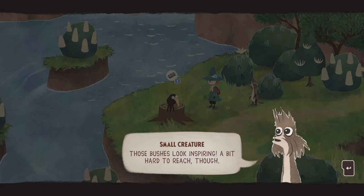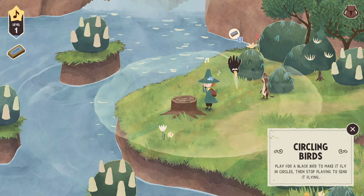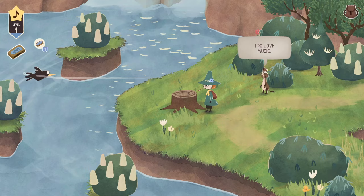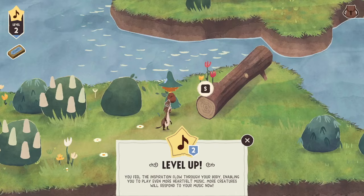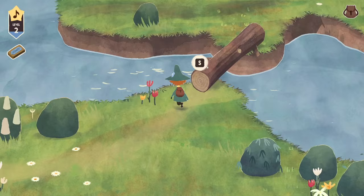'Those bushes look inspiring, a bit hard to reach though. Try getting the bird to help by playing for it.' Look at this little bird guy. That was interesting — I can get him to hit the bushes for me. Nice, what a helpful lad. Oh my gosh, I leveled up! I'm so good. I'm too good at this game. And I can push that log over and get some more inspiration. So now I can play my harmonica for this big creature guy.